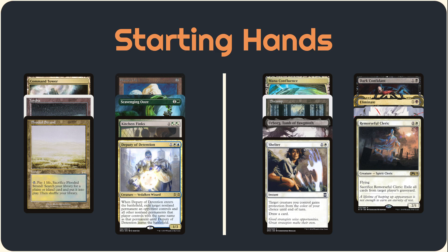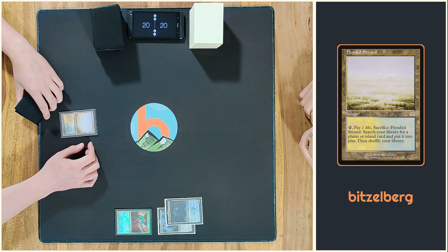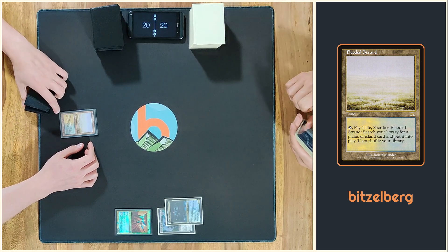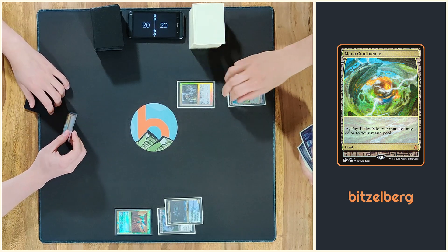So we won an arrow. We both kept seven and also the flood strand. And no door. That's great. So I will draw a card. I started with a lot of Confluence and a Dork.